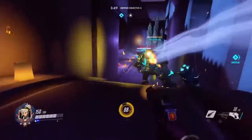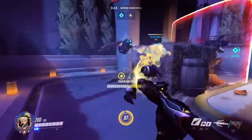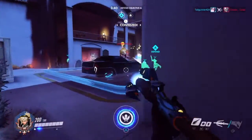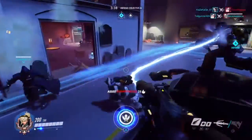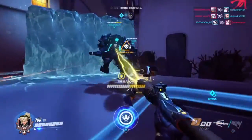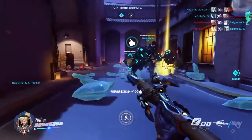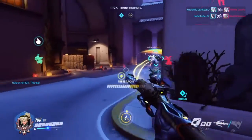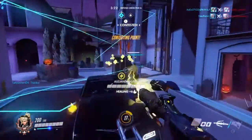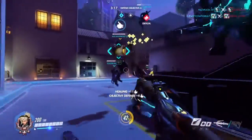Let's talk about Symmetra's turrets — everybody loves to hate them. They're really useful but also very annoying and easy to destroy. With the new Symmetra you instantly start with all six turrets, whereas currently you start with three, place them, wait for the cooldown, and continue until you get all six. The new one gives you six instantly, and the cooldown per turret drops from 12 seconds to 10 seconds, so you can set up turret traps much faster at the start of the game.